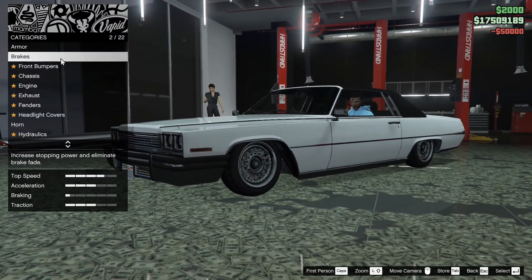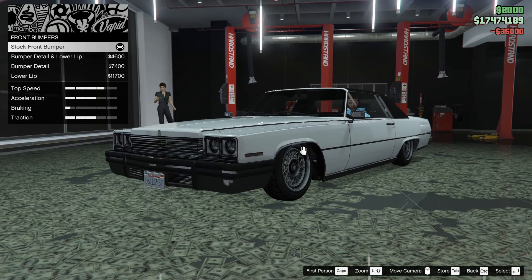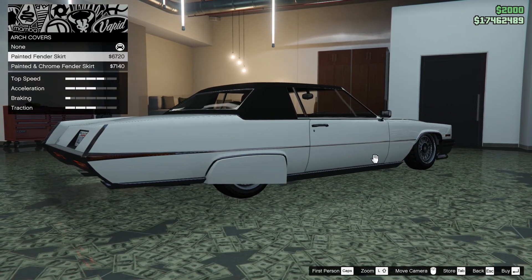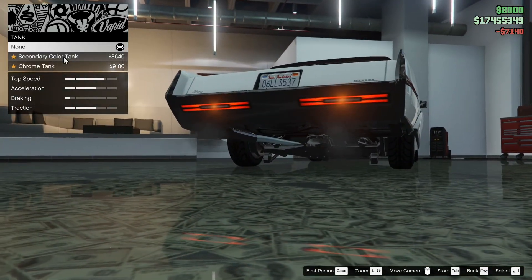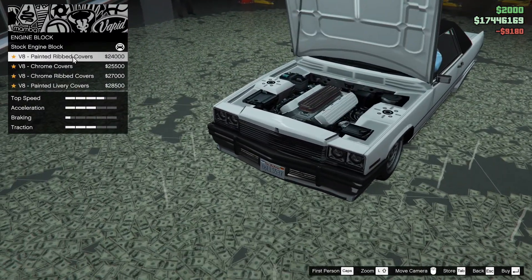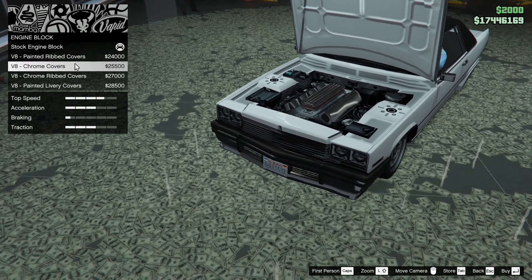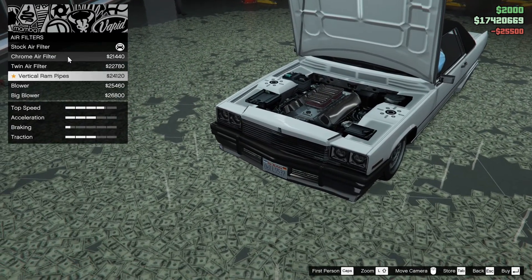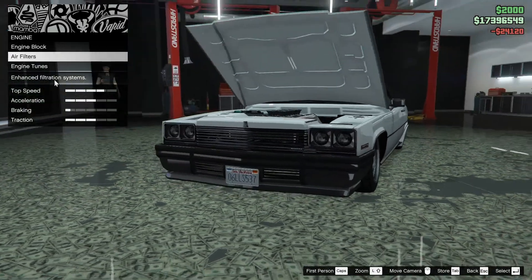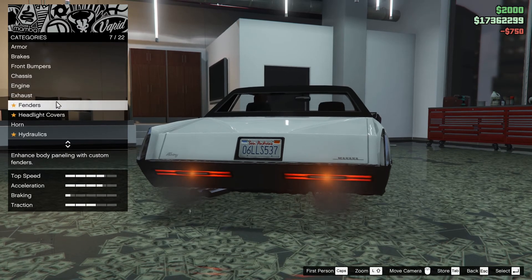Armor first, brakes, front bumper — we're going to go with the lower lip, I like that. Arch covers. Let's do the painted with the chrome tank. Engine block, let's do the chrome covers. Air filters. I don't want to do a blower for this one — I think we're going to go with the vertical ram pipes. I don't want to read the book by the cover. Engine upgrade. Exhaust — we'll go with the dual. I like how that looks.